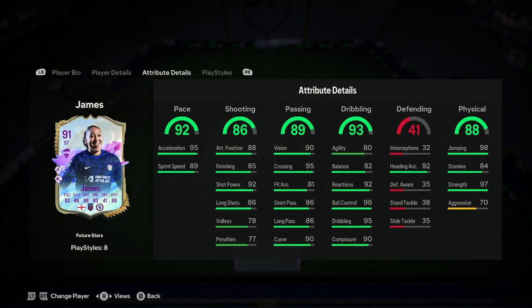Brilliant card, obviously. For chemistry style, I would say shooting and dribbling is quite obvious, and that would make her absolutely insane — probably make her a decent striker, but obviously still going to be better as a CAM or right-wing.